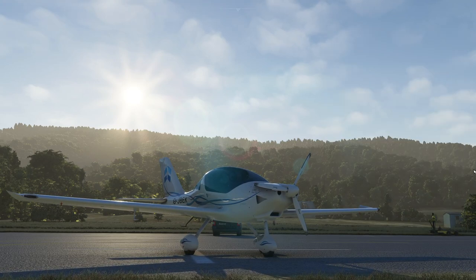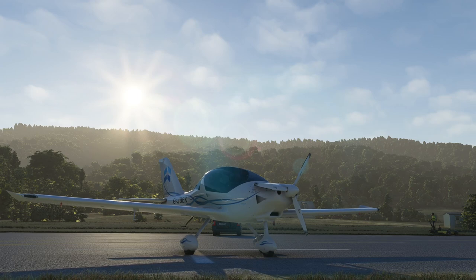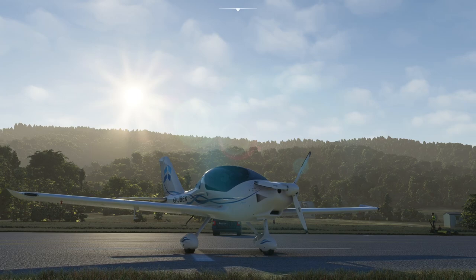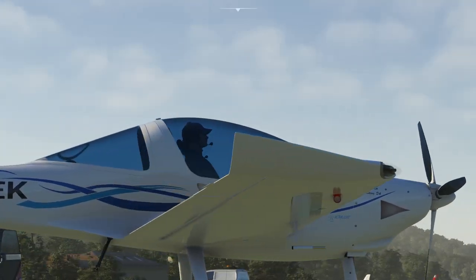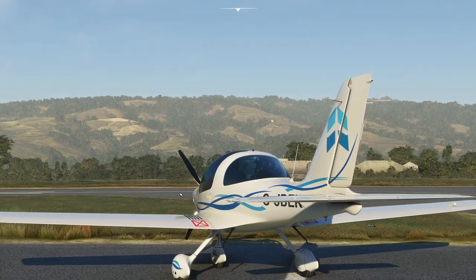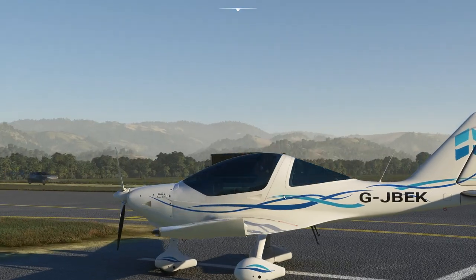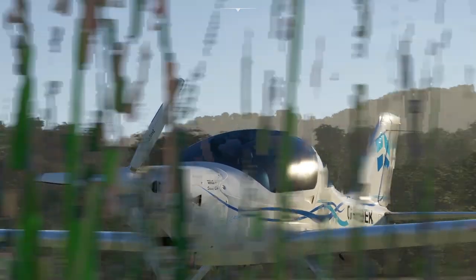This gorgeous looking little airplane in front of us is the Sting S4, available from the marketplace in Microsoft Flight Simulator. I think I have a new favorite general aviation airplane and this is it. It's absolutely wonderfully modeled - I have never seen the glass modeled this well in the simulator, and the body is modeled really nicely as well. The surfaces all move and everything works as you would expect.